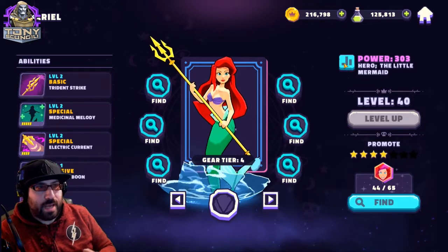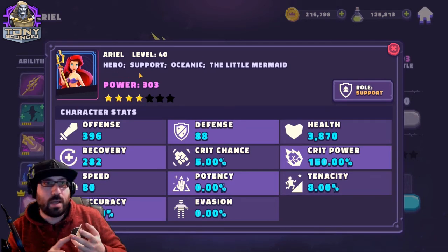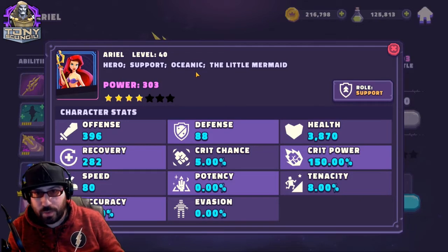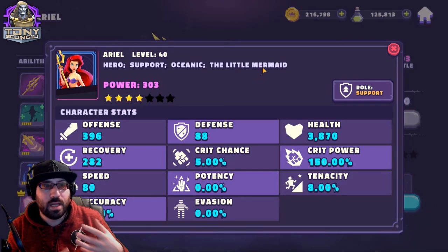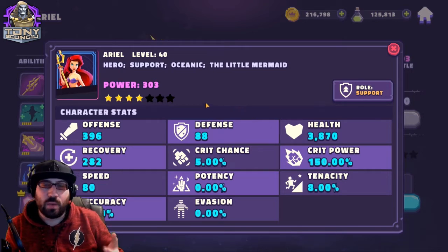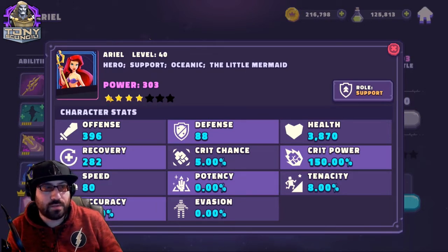Let's take a quick look at her tags. She is a hero character, a support role, oceanic location, and Little Mermaid is her affiliation tag. These tags kind of play in. You can see some stats at my gear tier 4, 4-star Arielle — they're going to look roughly the same for everybody. If you get a character to level 40, 4-star, gear tier 4, the numbers will look the same, which lets you scale up and down to determine how useful they are.